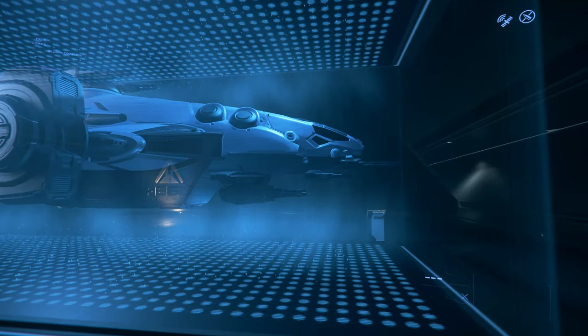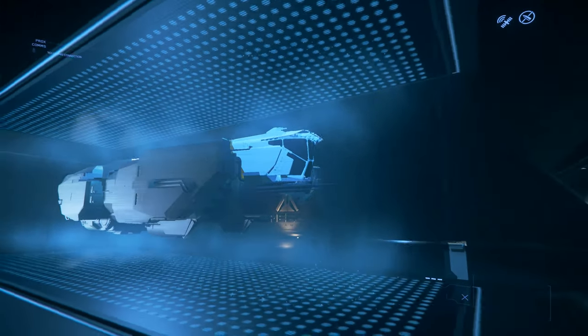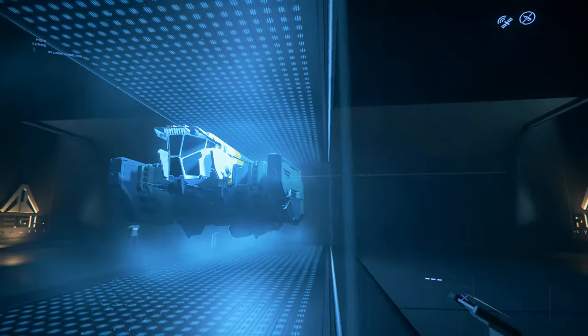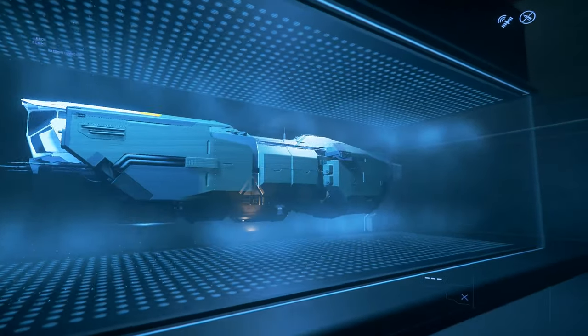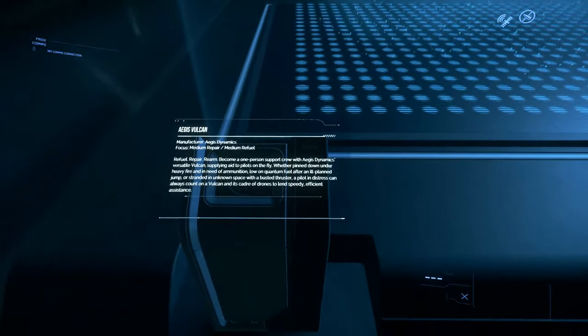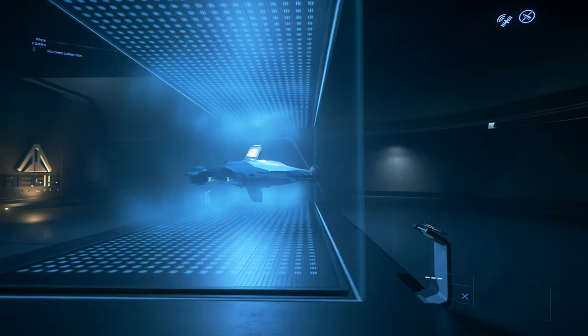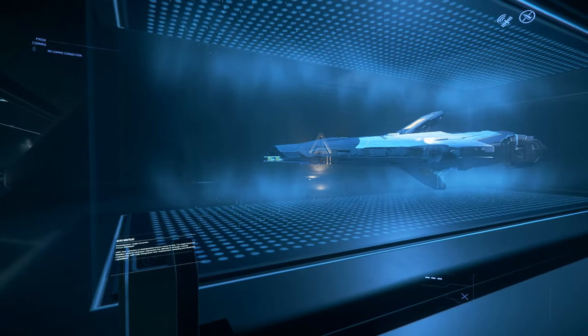The next hollow is the Vulcan. The Vulcan is a repair and rearm ship, and it's kind of a small to medium size.